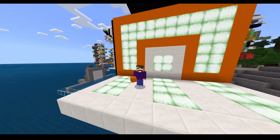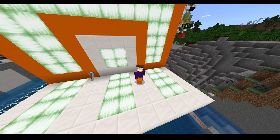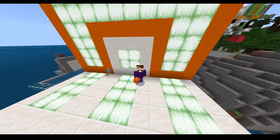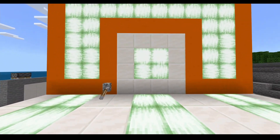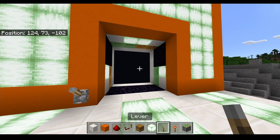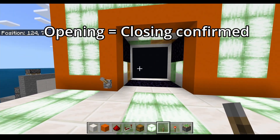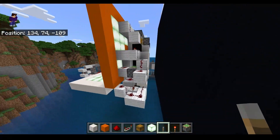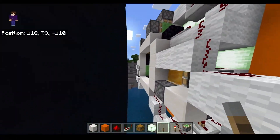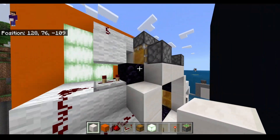A lot of my videos recently have just been nether portals behind walls, but what if we could have nothing behind a wall so we could just walk through it? Well, that's what this is — it's a flush door. I've built this before, it's a 4x4 flush door, but this one is better because it is fast and it's also smaller.